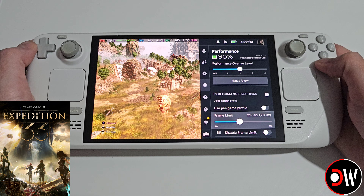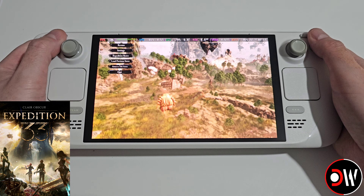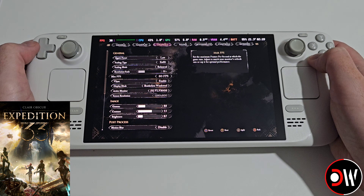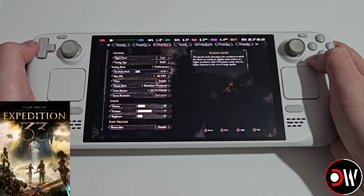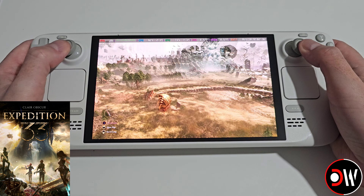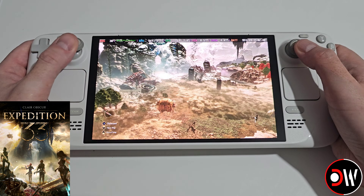You can lock the FPS down to 30 by going to Settings > Graphics tab, changing the max FPS to 30, upping the scaling to Quality, pressing Apply, and checking whether you get a consistent 30 FPS.